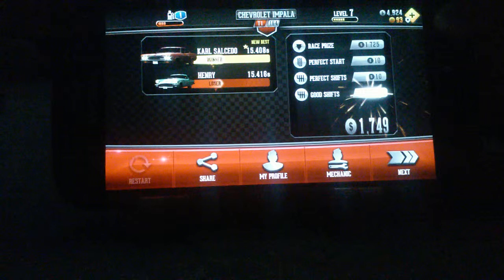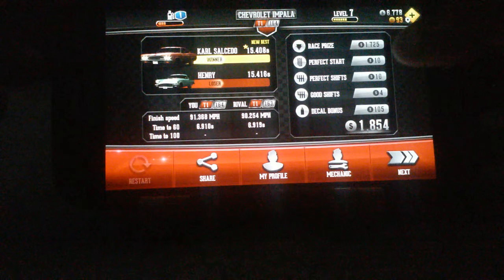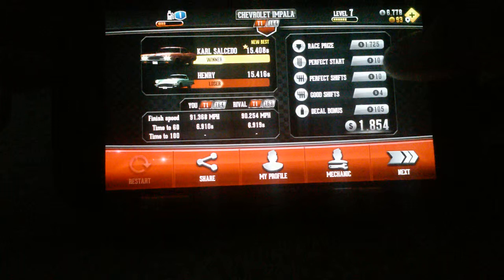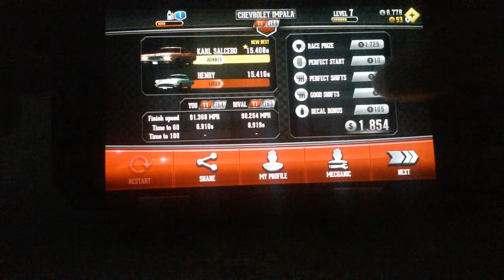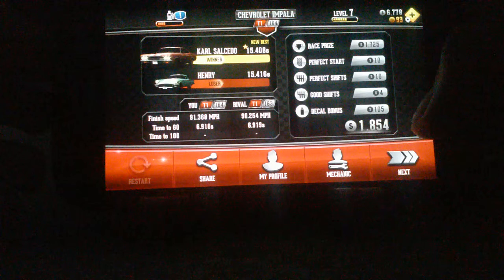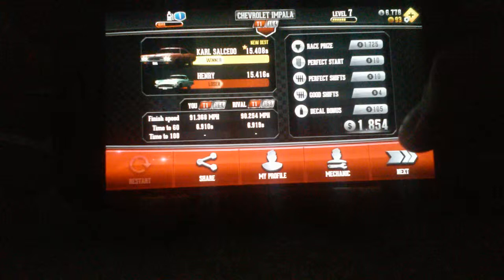Yes, we won this time! All right, we have the same points in this case handling the 4th Thunderbird. We got a new best time of 15.408 seconds. We finished the race at 91.368 miles per hour. Our 0-60 miles per hour was 6.91 seconds.